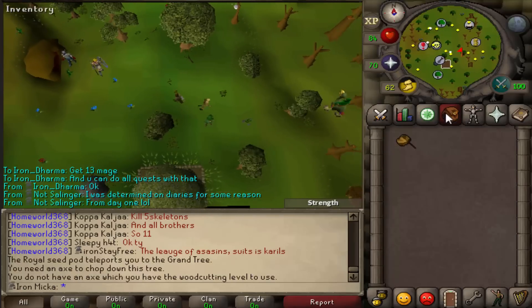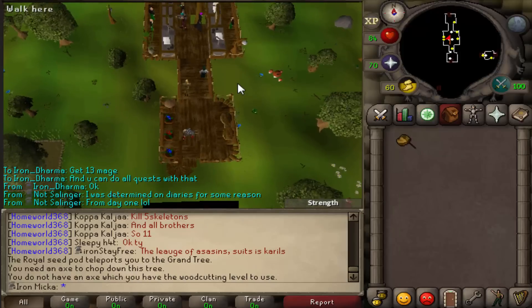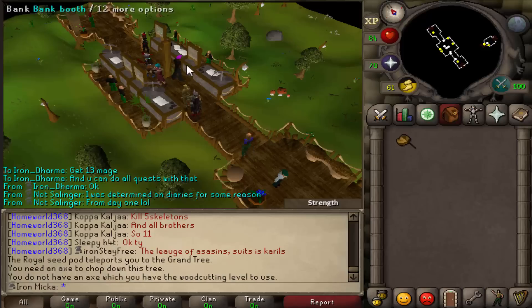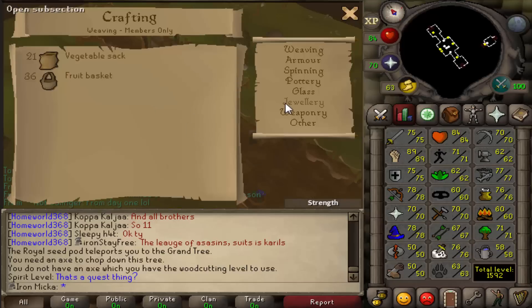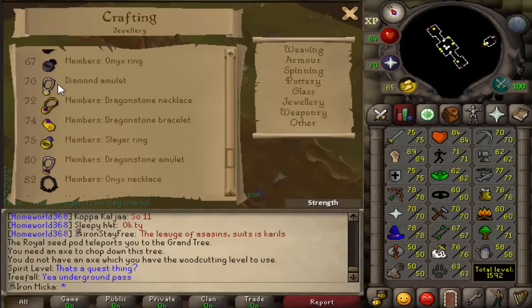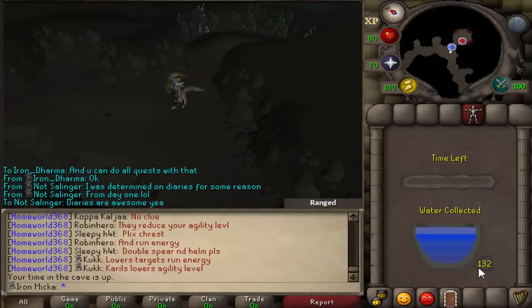Alright, I got myself another Slayer task and we got ourselves Dagonauts. I actually didn't do a farming run in a really, really long time, so I should probably do that in between tasks. I also should probably try and train up my Crafting to level 75 and then boost for Glories, because I really need to improve my amulet from Power to Glory and I don't like to do Hunter for it.